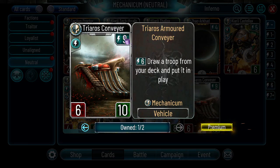Opposite of that is Trialos Converrier — 6-10, 9 energy, 6 energy to draw a troop and if you can put it in play… it's completely unplayable.